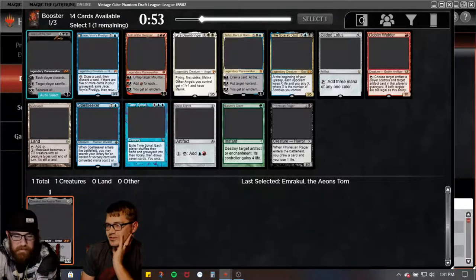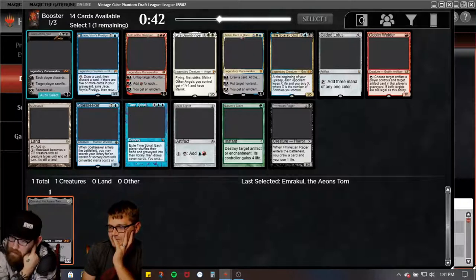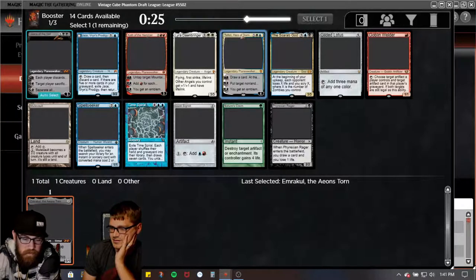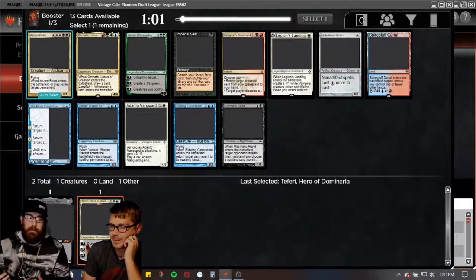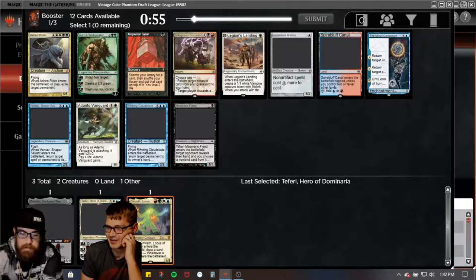There's a Welder — that might have been good with Metalworker. However, I'm very strongly suggested to shift gears because of this right here — Teferi. The Scarab God is right next to it too. I think it's big Tef and it's not even close. Nothing works well with Emrakul and this guy is just ridiculous. Everyone already knows I play mostly control, that's my thing. So we grabbed Teferi.